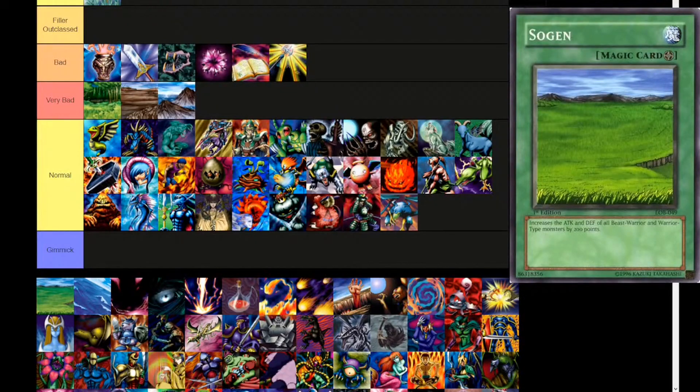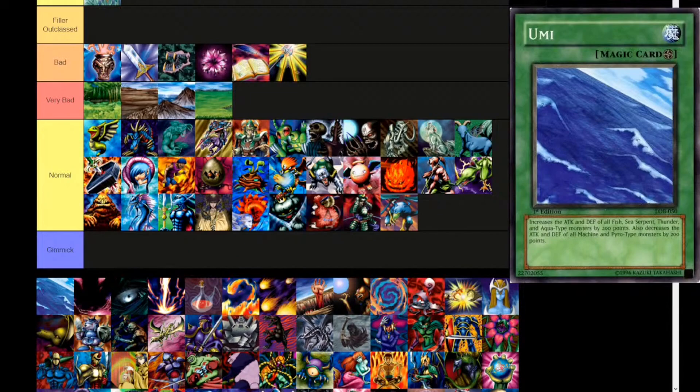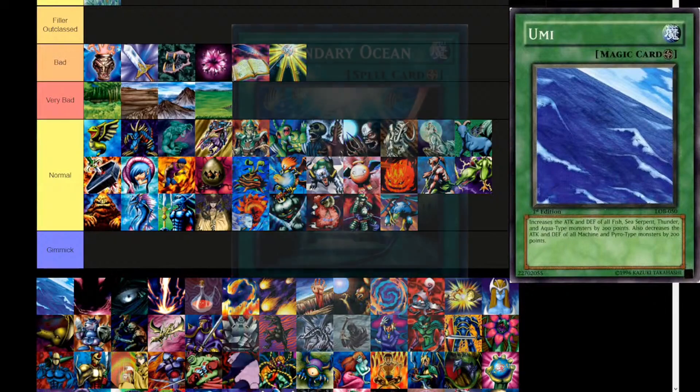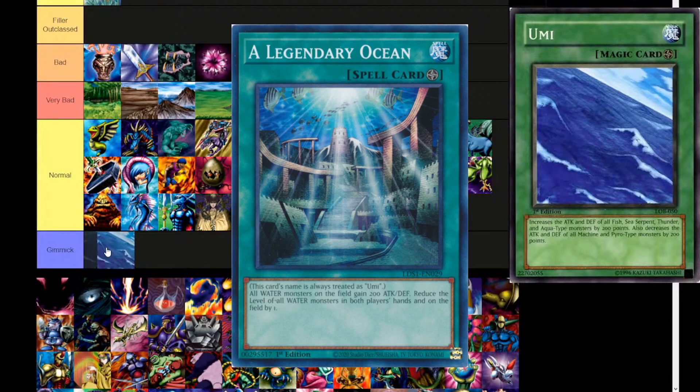Next up, Sogen — increases the attack and defense of all beast warrior and warrior type monsters by 200 points. Umi is different from all the others for some reason — it actually has some cards that specifically rely on it. I don't know where to put it though, because I don't think any of the Umi cards are actually good. When you use Umi, you don't play this — you play Legendary Ocean or Lemuria or one of the many retrains. One funny thing: since other cards are treated as Umi, you're not supposed to play more than three copies total. So if you're running three copies of Legendary Ocean and three copies of Umi, your deck is illegal.